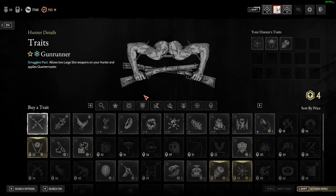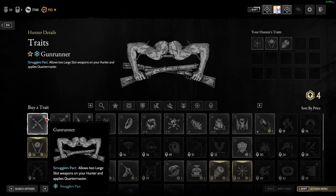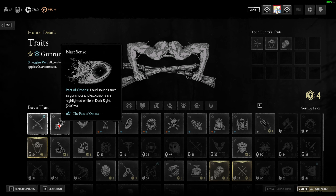Let's check the traits. We have Gun Runner — this is the Smuggler's Pack. Basically it's a free Quartermaster but better, because you can run two large guns with this perk. You just need to interact with the altar.